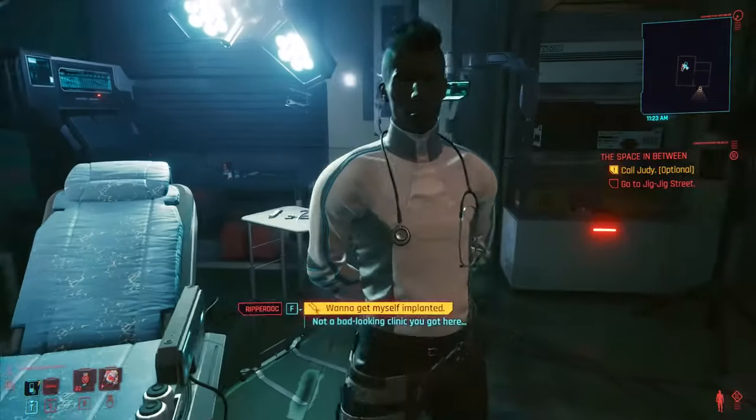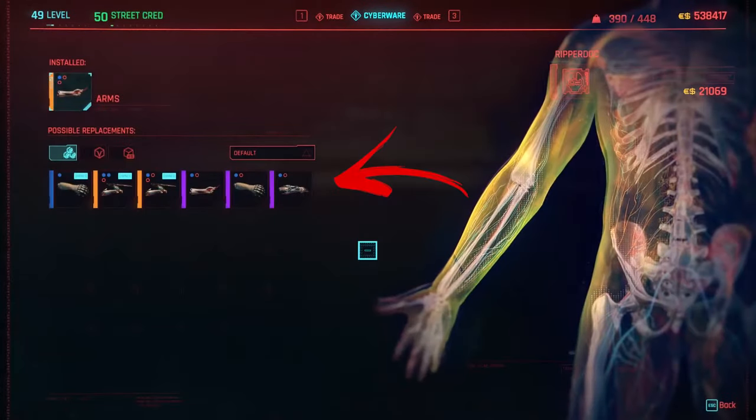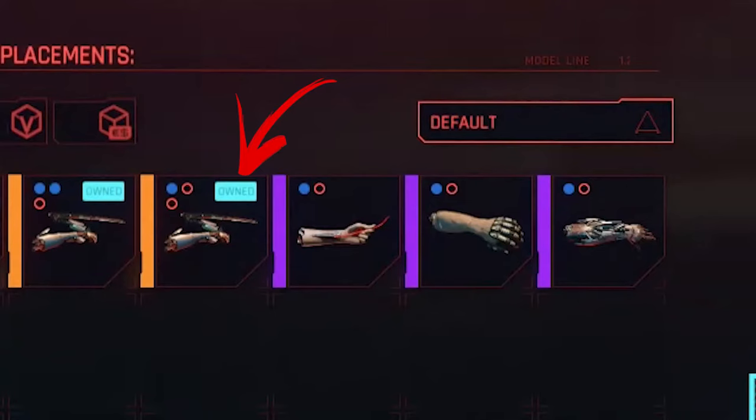Then, when you go to the vendor, just click on the arm slot to see what he can sell to you. Once you do so, you will also see what implants you already own, which you can recognize by the 'owned' text in the top right corner.